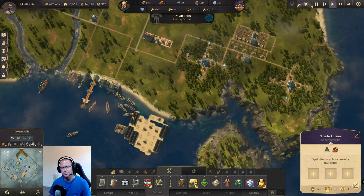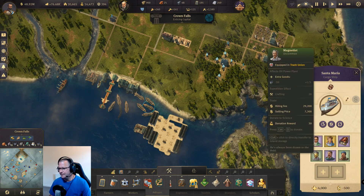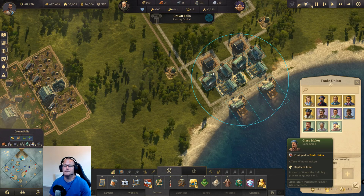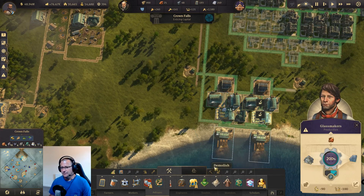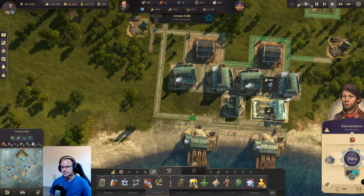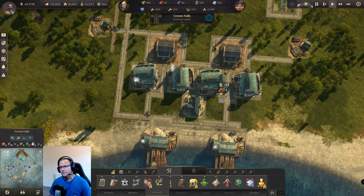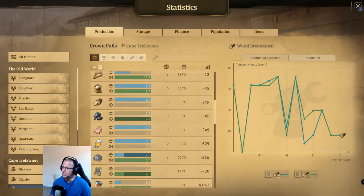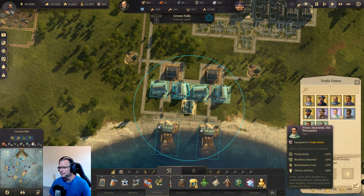I just picked up the glass maker, which is a very good specialist. It's an uncommon one so it's very easy to get. It replaces the input of glass with just quartz sand for the window makers, so that means I can delete these glass manufacturers. These window makers now just need wood and quartz sand - it's the same ratio but you cut out a different production chain. I've saved myself 200 artisans with just one specialist.